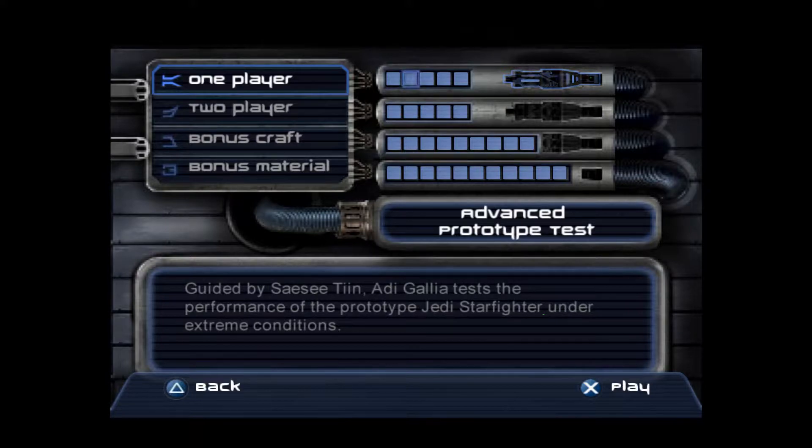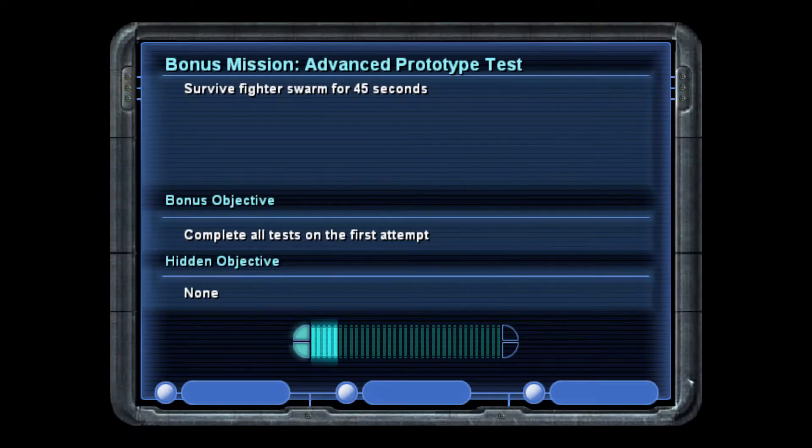Let's get to the next mission: Advanced Prototype Test. Guided by Cinti, Algaria tests the performance of the Prototype Jedi Starfighter under extreme conditions. Survive the swarm for 35 seconds. Complete all tests on first attempt. We'll see about that.